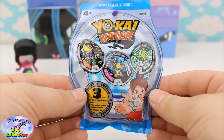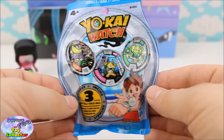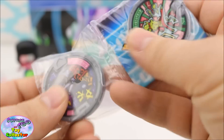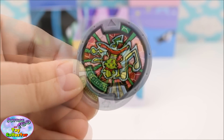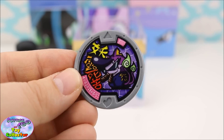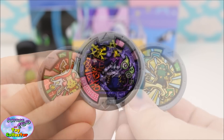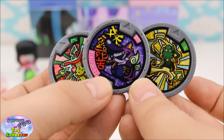Next we have a Yo-Kai Watch Medals blind bag. Let's see who's inside. First up we have Stepper, next up we have Wiggling, and our last Yo-Kai is Badinyan. Which of these was your favourite? Let us know in the comments below.